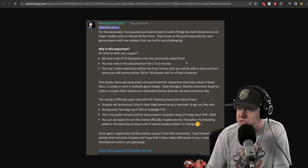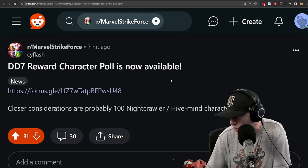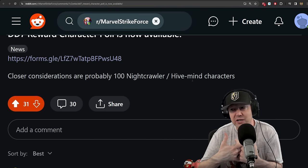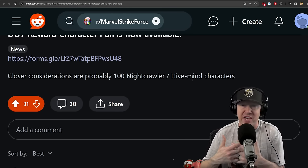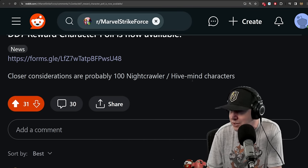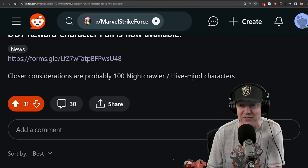You may vote in the attached form for two or three choices. The top two voted selections will be the final choices, where you receive either 100 or 150 shards and a 7-red-star of that character. I'll put a link in the description. Close considerations are probably Nightcrawler and the Hive Mind characters — Nightcrawler is going to the Crucible store, and the Hive Mind characters are the only others not farmable. I selected Void Knight and Red Goblin. The four main contenders are probably Nightcrawler and the three Hive Mind characters.